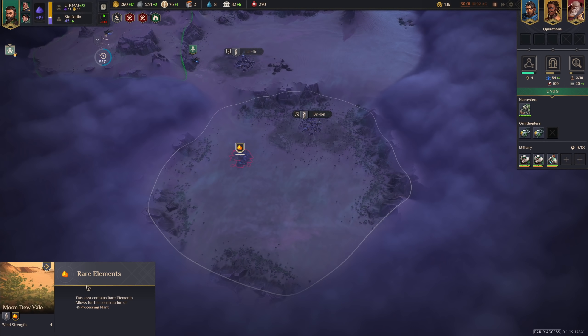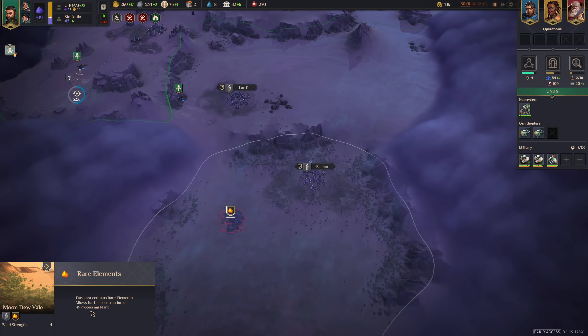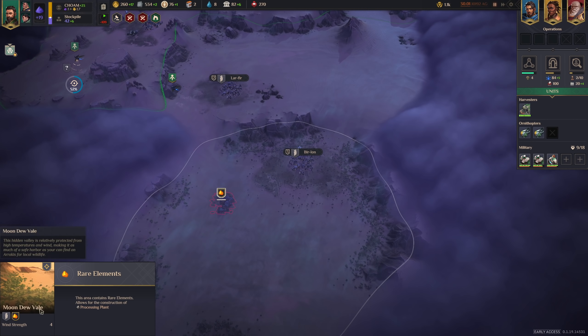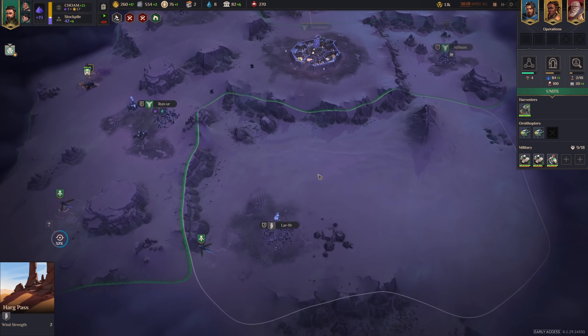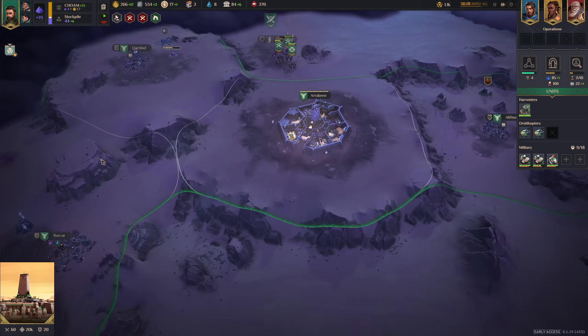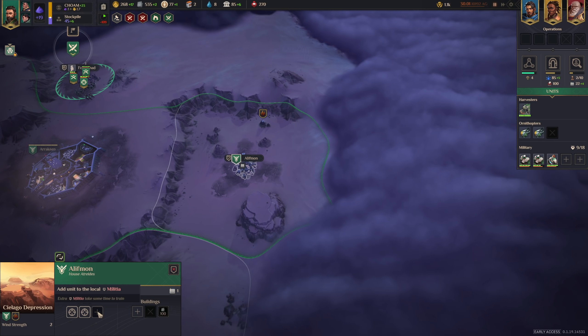We haven't unlocked it yet, but now it actually makes sense to unlock it when we know we'll be able to build it. Our next priority is to find more Spice — we only have one single region with Spice, which is definitely not nearly enough. Here we took control of the village and got the militia. Let's hire one more here — that will give us two ranged and one melee.